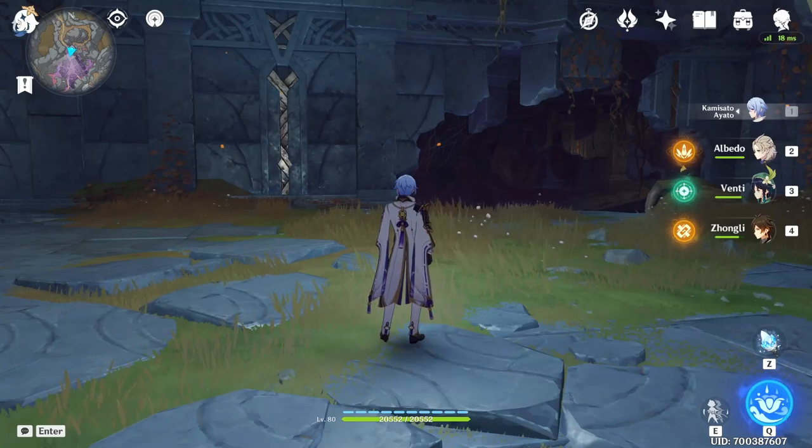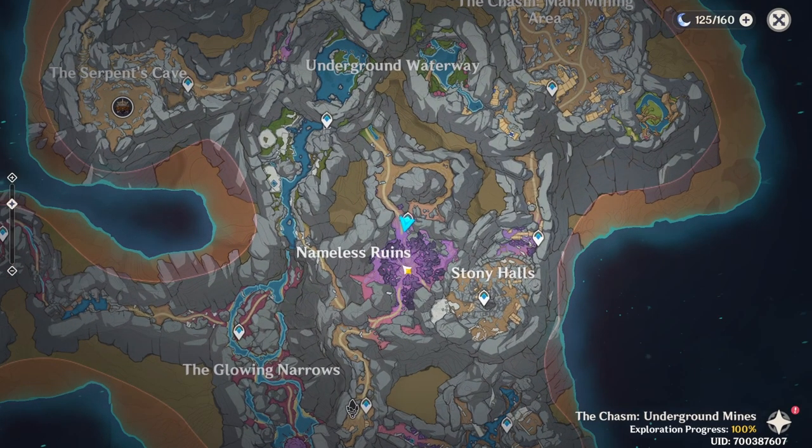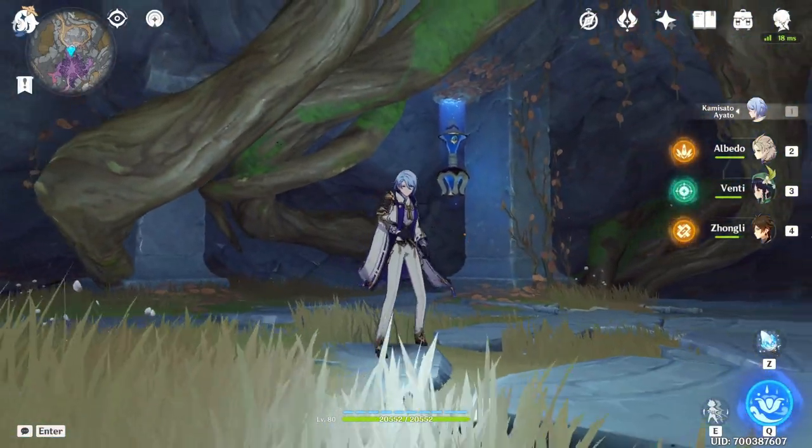Hey guys, what's up? I'm Boyka and in this video I'm going to show you a secret Seelie that is going to be located in the Chasm underground mines. First you want to teleport to the Nameless Ruins to this upside-down teleport waypoint which we unlocked during the Archon quest.